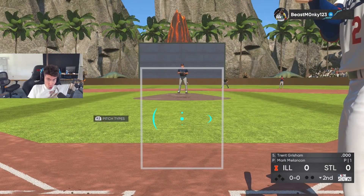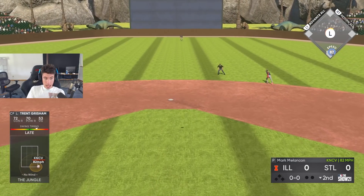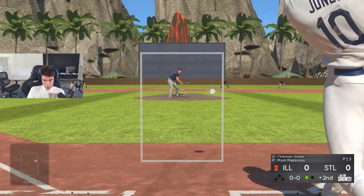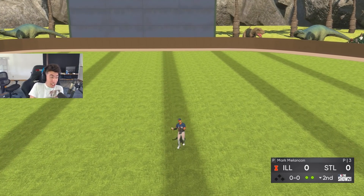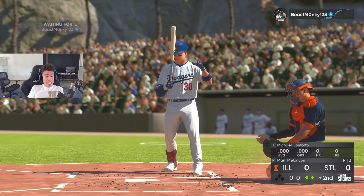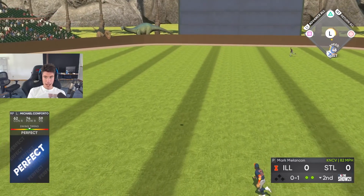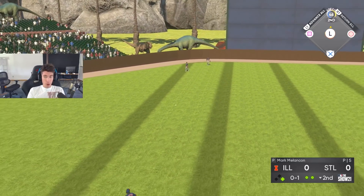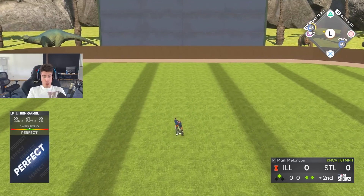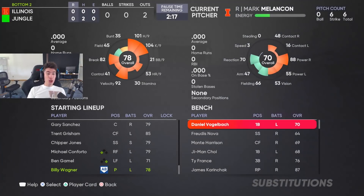Now all we need is eight total bases with Eddie Mathews — that's our next goal. Missed it with Trent Grisham, missed it with Chipper Jones. The only good news about not scoring in the bottom of the second is we could potentially get Eddie up in the third. If we get single after single, he could come up. That's going to be a double for Conforto — back-to-back hits now.